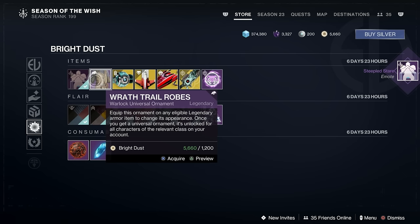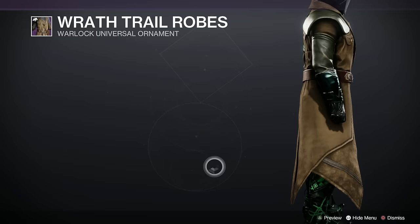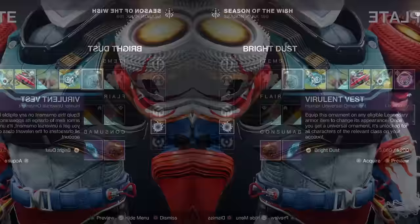Now we've got the Wrath Trail ornament set, and we're on to the chest pieces this week, which is nice. The Warlock piece is 1,200 and it's sort of explorer-y — I like that. Here's the Titan piece, the Future Facing Plate — it's going to be a nice slimming athletic version on Titans. And for the Hunters, we've got the Virulent Vest — if you don't wash your vest it'll get quite virulent. Very nice actually, quite plain but elegant.